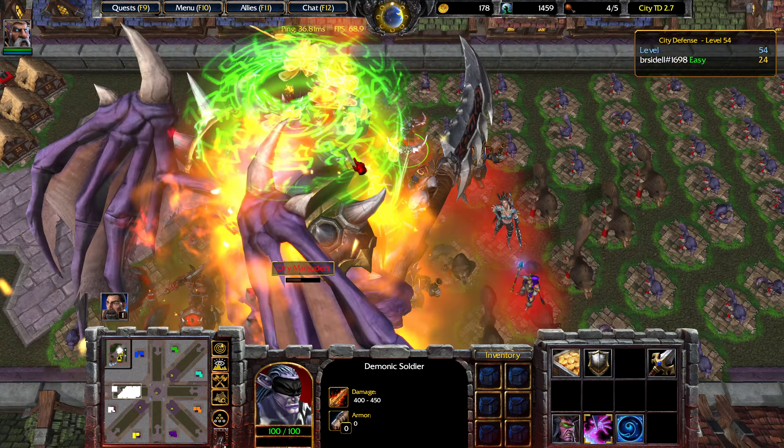This boss doesn't have an invulnerability phase, so it'll die really quickly. Something insane about the City Guardian: any unit that doesn't have magic immunity will get stunned for 8 seconds, which is just unbelievable. The 4th City Guardian is now under construction. When this boss dies, we'll get about 15,000 gold, so we'll be able to get a couple more. The final boss on level 57 will actually die a bit faster than this one, because this guy also has invulnerability phases.